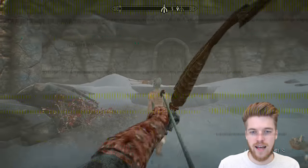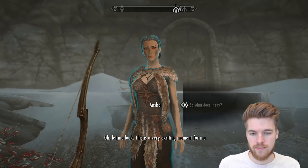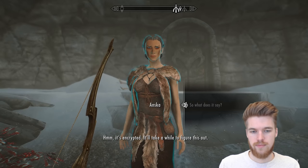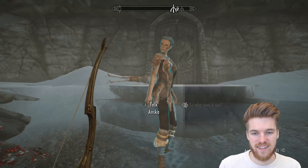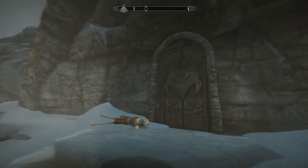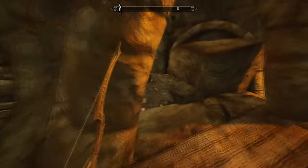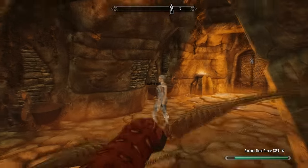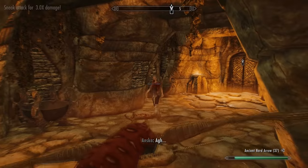We ask Anska what the scroll says — it's encrypted and will take a while to figure out. So we have to come back later. I did test this out: if you return to the ruins later you'll find Anska in the throne room supposedly decrypting the scroll, but she never actually decrypts it and you never find out what was on it. So take solace in killing the fraud and looting her gold.